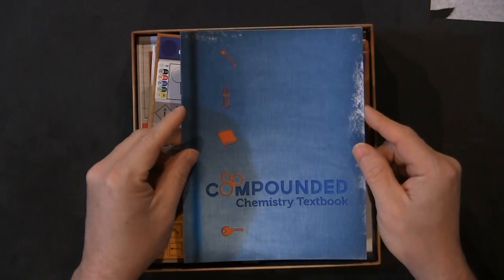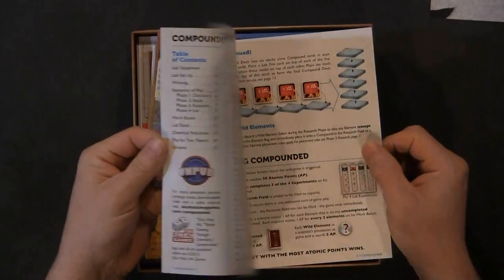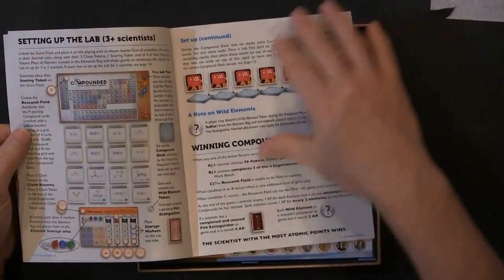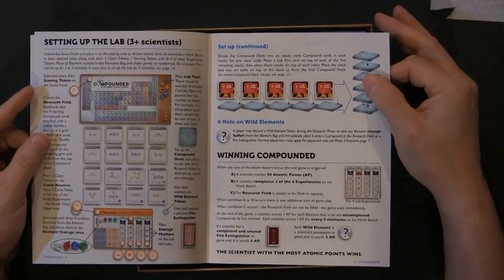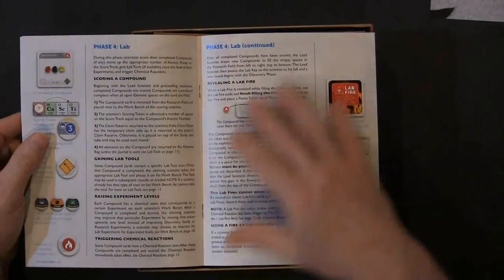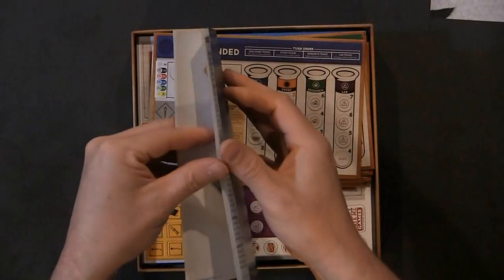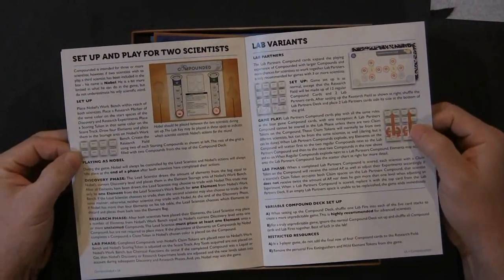So the rules — or the textbook, to keep the theme. The very first page you have the laboratory equipment, basically the contents of the game. Setting up the game, setting up the lab I should say. Moving on: different studies, research, discovery. It looks like it's a pretty complicated game. There's about 14 pages of rules, with some variance even.